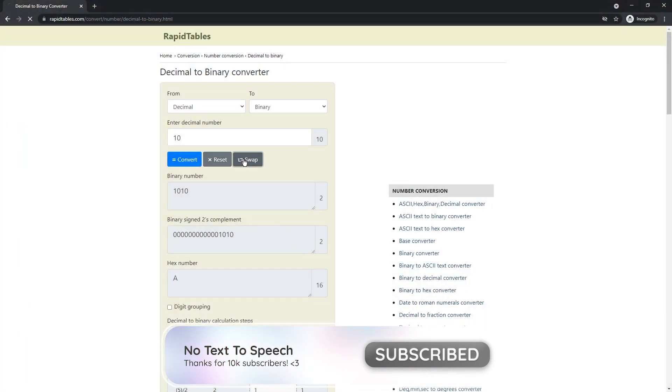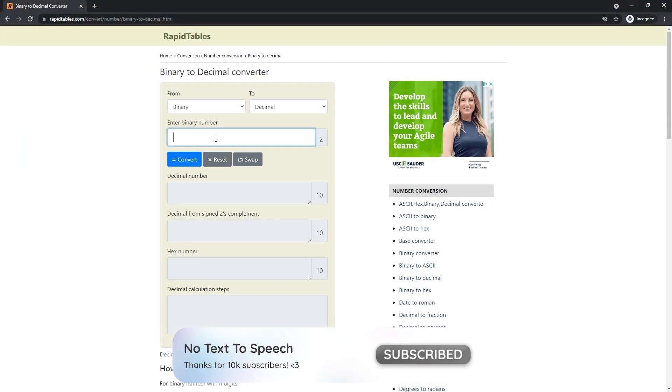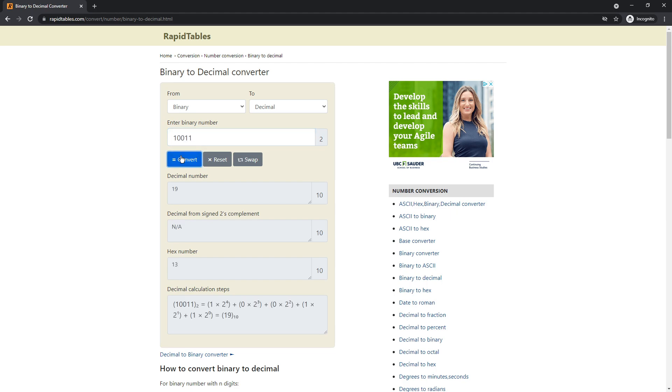Alt-tab, go to swap. Then you will see binary to decimal — 10011. Press convert, and boom.